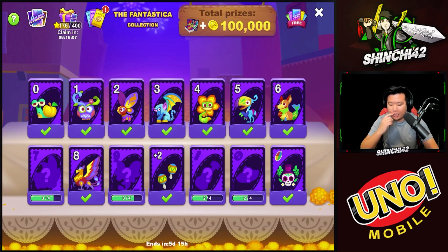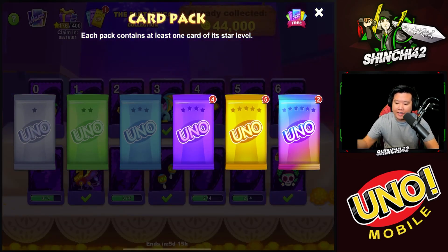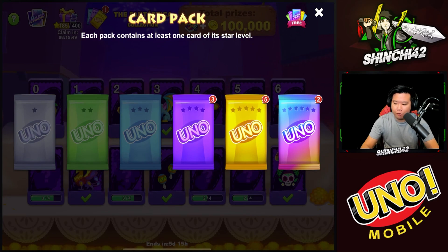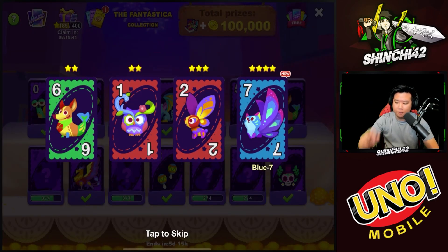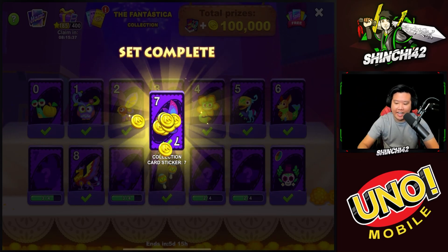Let's go ahead and open some of the packs we've banked up. We got two six-stars, let's start with the four-star first. I know I have one four-star left to unlock — and there we go, set complete!